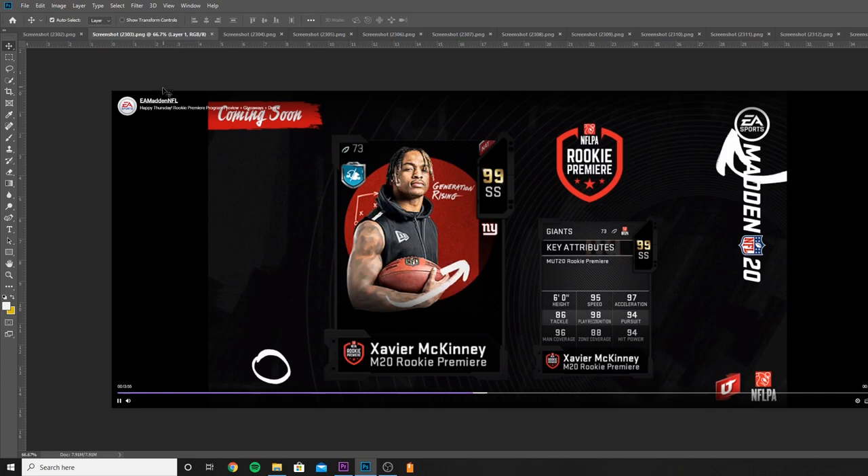Moving on to the next one, we got Xavier McKinney, strong safety for the New York Giants. He was actually a second rounder. Xavier McKinney is super solid in real life, and his card mimics that — 95 speed, 97 acceleration, 98 play recognition, 96 man coverage, 88 zone, and 94 power. He's got great man coverage, so he's going to be great in a man blitz scheme.